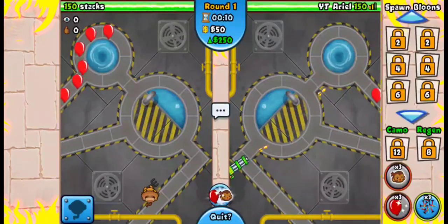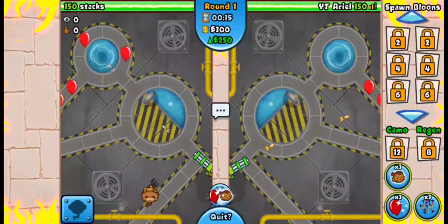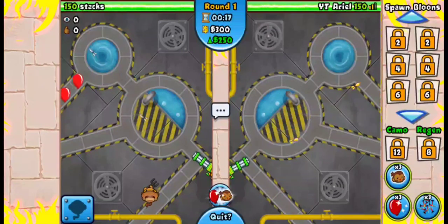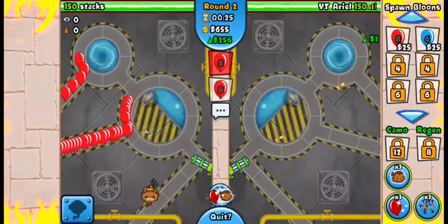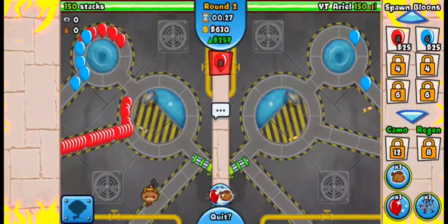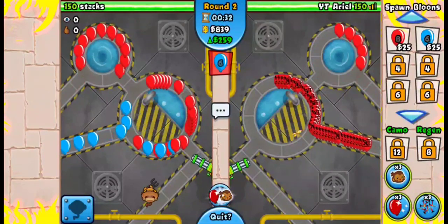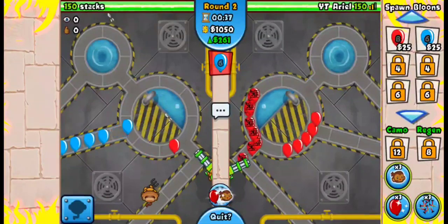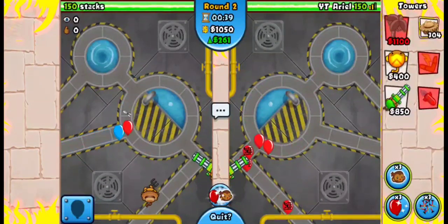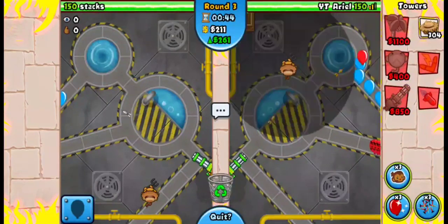When you upgrade your dartling, there's a little indicator on the head — if you hide it correctly, they can't see when you upgrade. Because of the dartling glitch too, it's really hard to know how many balloons to send. I'm sending balloons to force Powerful Darts. I'm not sending many because I'm farming, not eco-ing. He didn't send me many balloons either, so I'm just farming.